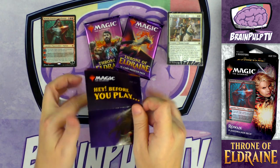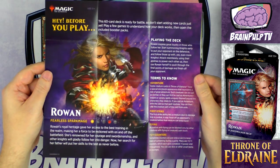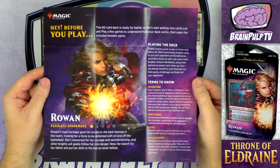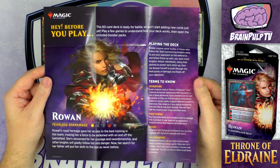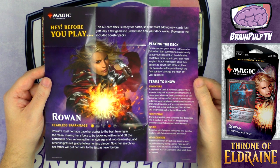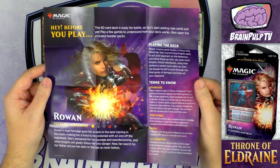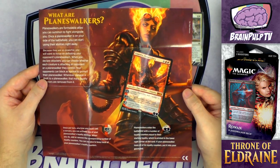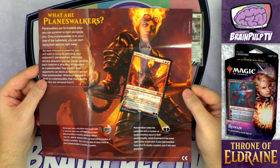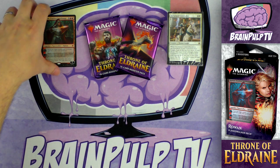Last but also probably least, we've got the 'Hey Before You Play' foldout. These used to provide you with a full deck list, however they did away with that about a year or so ago. Now they give you a bit of lore about your planeswalker, a short blurb about the deck, and some info on the various keywords and mechanics you'll find on some of the cards. On the back it gives you some basic information about planeswalkers including loyalty counters and how to use them — nothing too in-depth, but still useful for newer players.